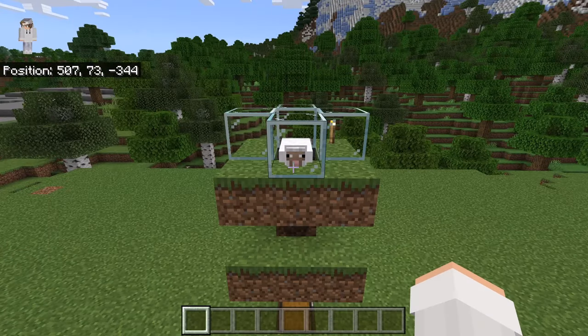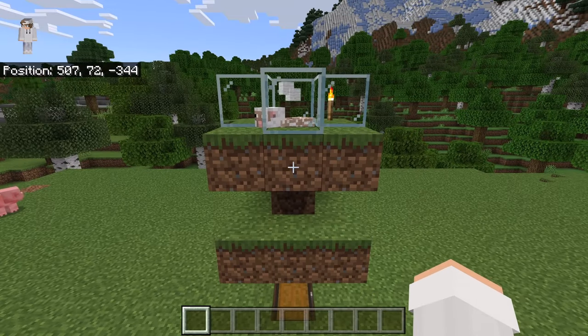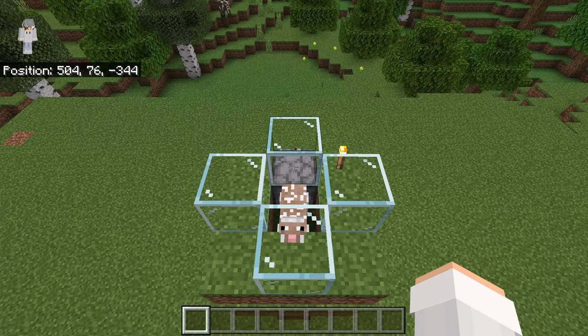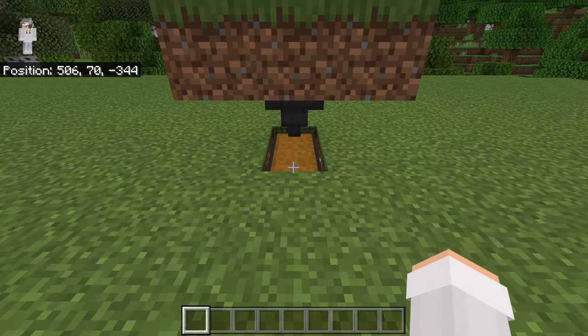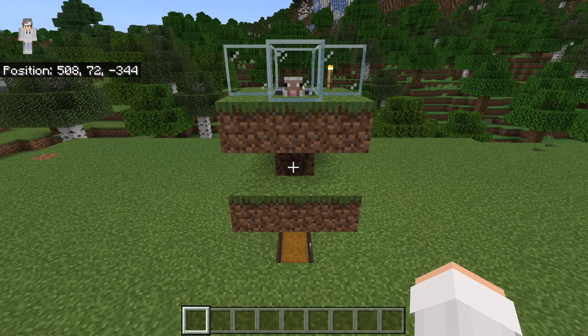Here's how this wool farm works: whenever the sheep eats the grass below it, the grass block will turn into a dirt block. The observer will detect whenever the grass block turns into a dirt block and send a redstone signal to the dispenser, which will cause the dispenser to shear the sheep. All the wool will get collected by the minecart hopper, funneled into the hopper, and funneled into the collection chest. The dirt block below the sheep will eventually turn back into a grass block because there are grass blocks around it. Whenever the sheep eats the grass, it will regrow its wool and will also be automatically sheared.